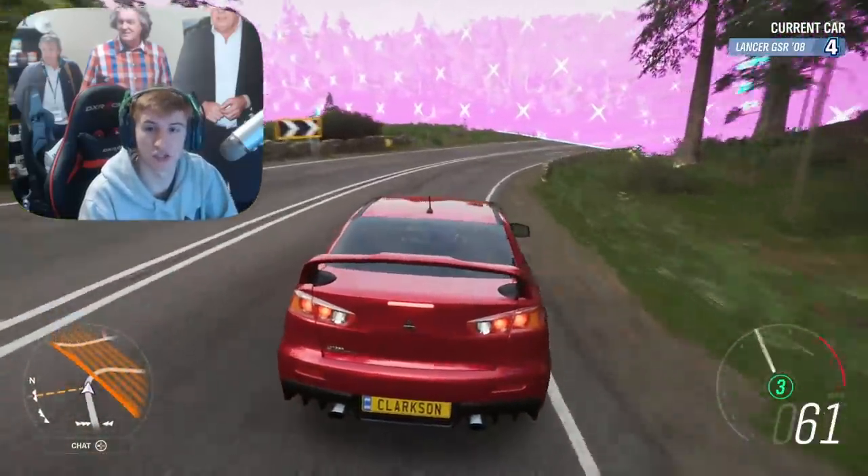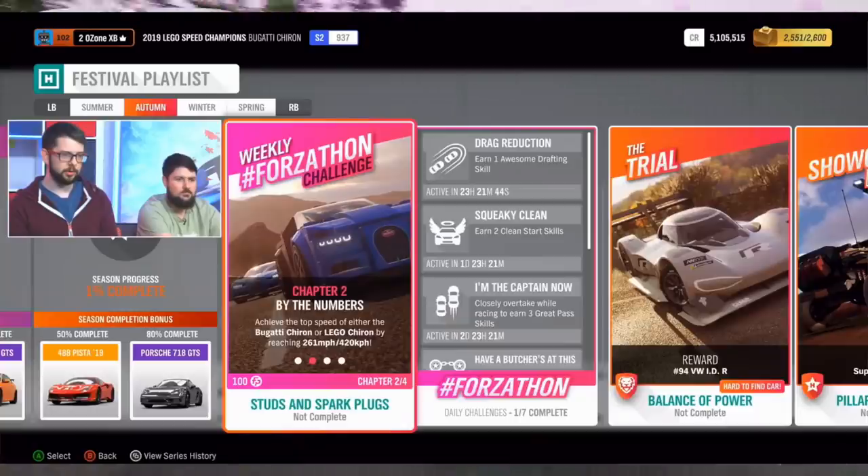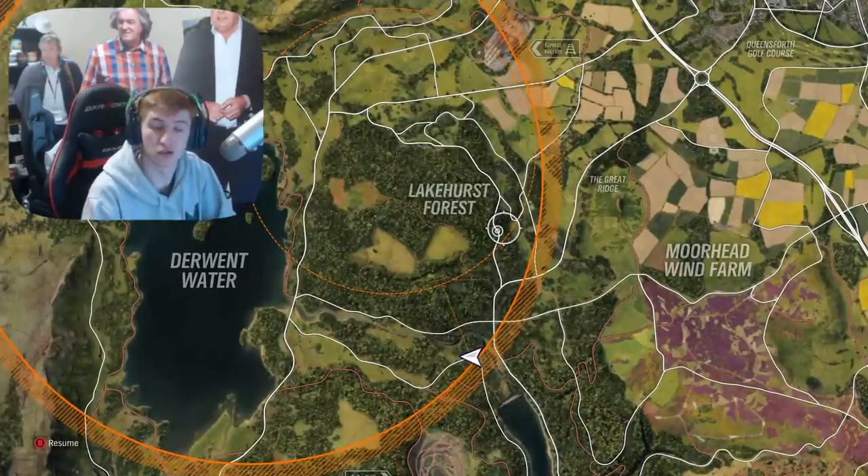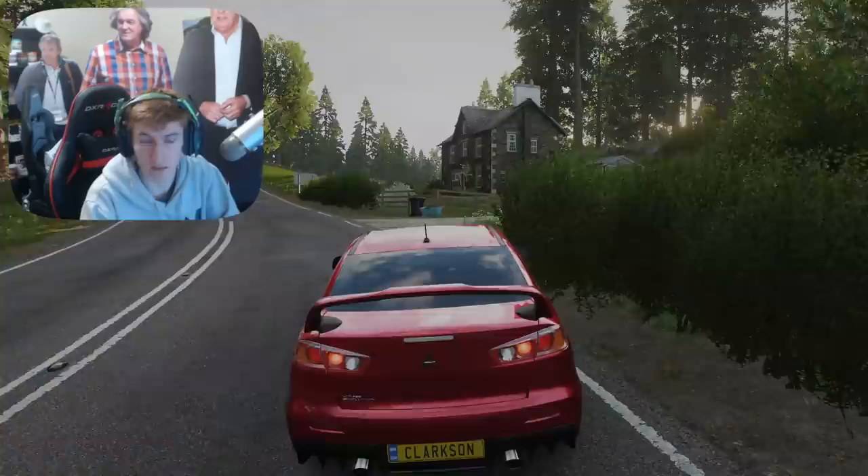Moving on to the next season — Autumn, the second week — at 50% completion you can unlock the Ferrari 488 Pista, which is sort of a new car but not new to this month. It'd be good to get that again. At 80% completion it's the Porsche 718 GTS. In Autumn the second week we're also getting a new showcase remix as well — that's worth mentioning.